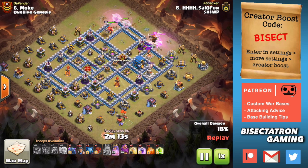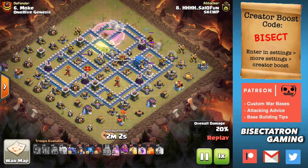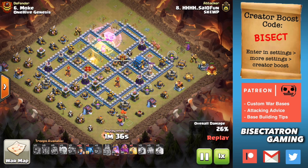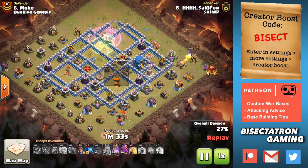It's on these Miner attacks, specifically the Queen Charge Miner attacks, but it can work on a lot of different attacks even outside of the Miner variations where you need to create a funnel on one side of the base to funnel in Miners or possibly even Dragons, some type of troop that kind of moves across in a wave. What you're going to see here is the King does not need to be used in this case. Typically on a Queen Charge Miner attack, the Queen creates the funnel on one side and the King creates the funnel on the other side, because you have to create pathing that's skinny enough for the Miners to be able to move through within about the width of a heal spell or so.